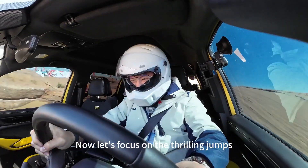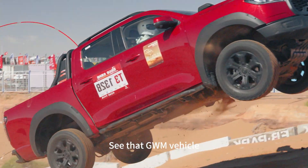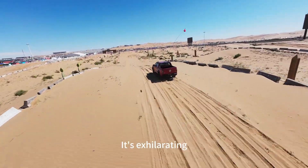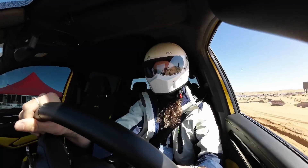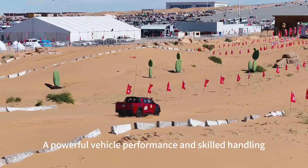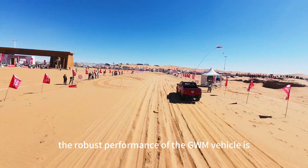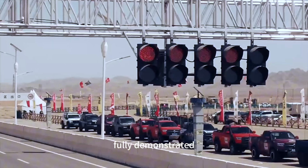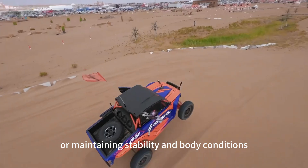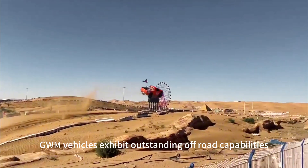Now let's focus on the thrilling jumps, hill climbs, and obstacle crossings. See that GWM vehicle making an incredible leap over a massive sand dune? It's exhilarating! Over there, a driver is attempting to climb a steep incline, which requires both powerful vehicle performance and skilled handling. In this event, the robust performance of the GWM vehicle is fully demonstrated. Whether it's soaring over sand dunes at high speeds or maintaining stability in muddy conditions, GWM vehicles exhibit outstanding off-road capabilities.